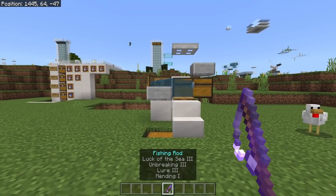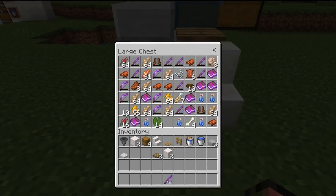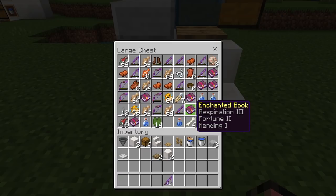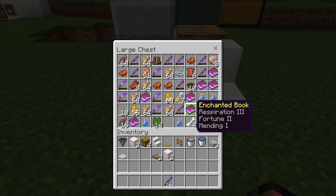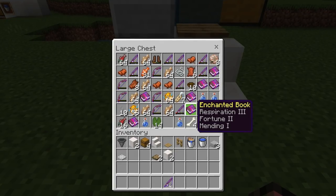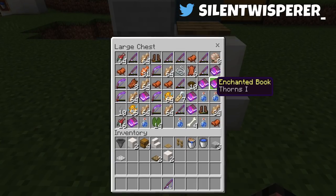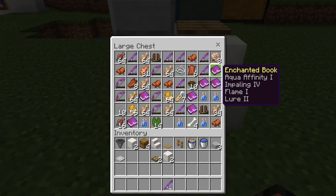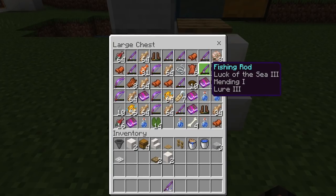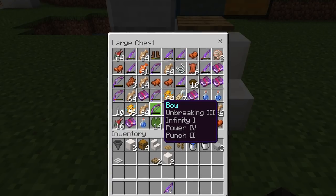AFK Fish Farms are a super powerful yet extremely simple farm. They provide you with dozens of different unique items, such as every single enchantment book in the game besides like one or two. That includes the treasure enchantments such as Frostwalker and Mending, and also of course the really useful ones like Fortune, Unbreaking 3, Efficiency 5, and Protection enchantments as well. Seriously, these are great for kickstarting your world. They also give you really good enchanted fishing rods and amazing bows out of the box.